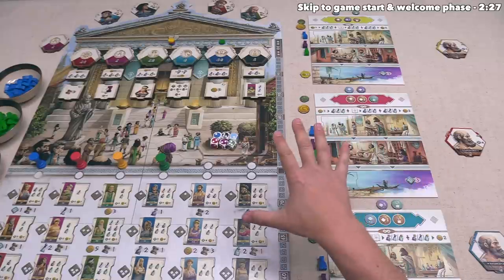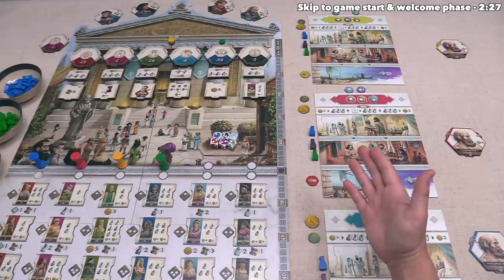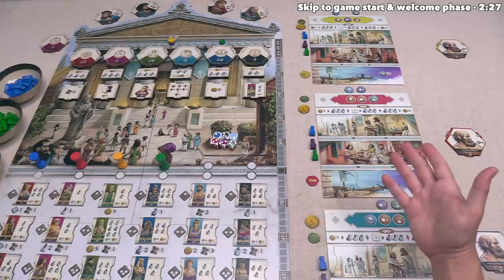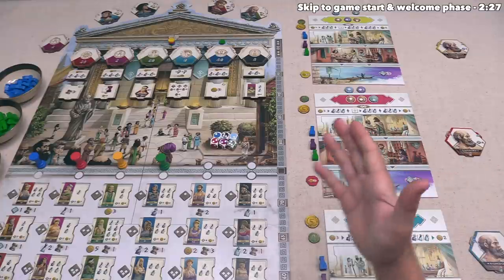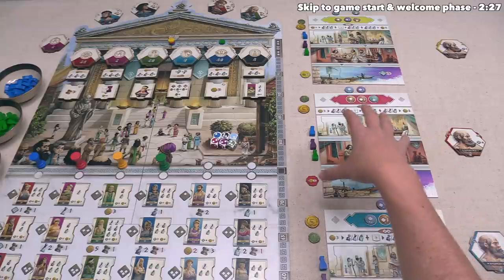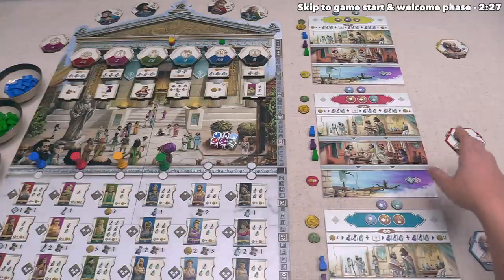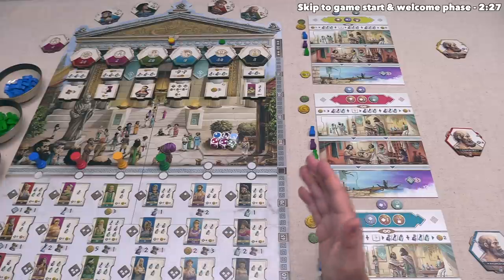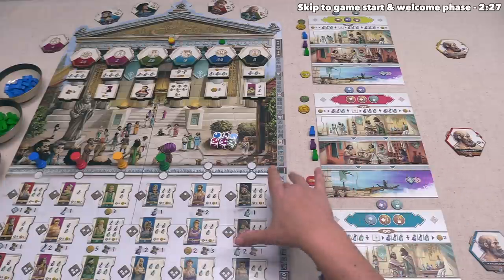Thematically, this is set in the time period of Hippocrates, where illness was generally perceived to be a punishment from the gods that needed to be treated with religious practices, as opposed to being treated with medicinal procedures. In this game, each player takes on the role of a physician who has hired a set of doctors who will then try to treat these patients using potions, herbs, and unguments instead of religious practices.